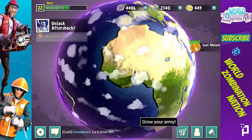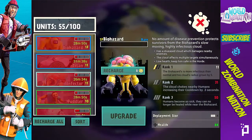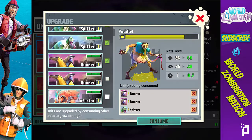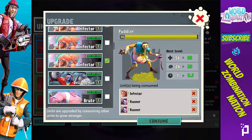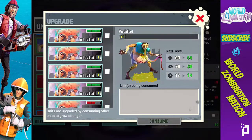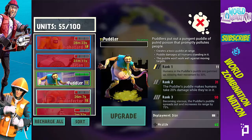Titan, Fullman, Infector — sweet, I'll take those. Let me check my upgrades. I can evolve a Puddler — let's do that really quick. He's a great guy, he's been working hard for me. I can get rid of my Infectors and a Brute, consume those, and evolve him to level 11.